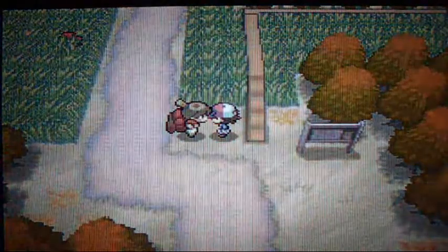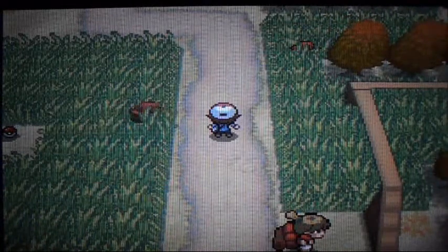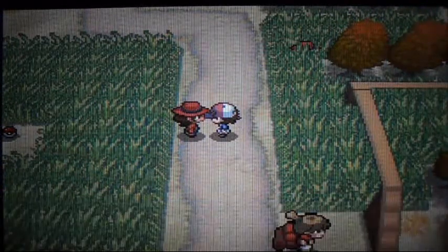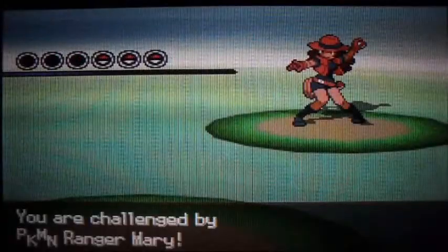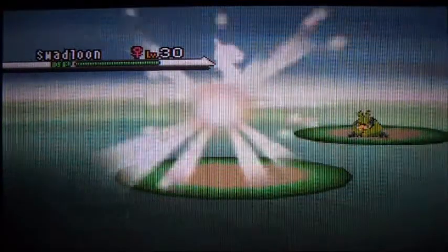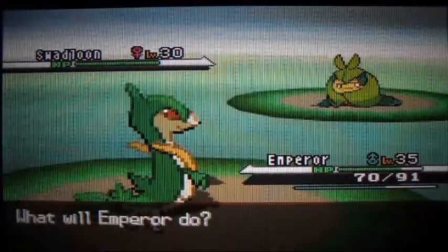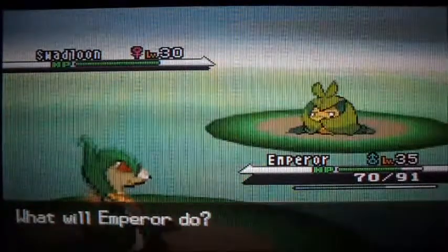Celestial Tower is further up this way and there are trainers here — actually they're not hidden, they're just hiding in the grass. Oh hey, a Swadloon. This isn't going to go well for me so I'm going to switch out.